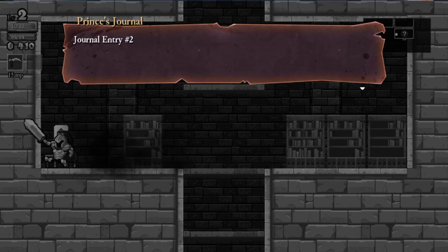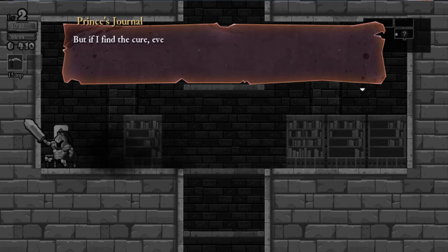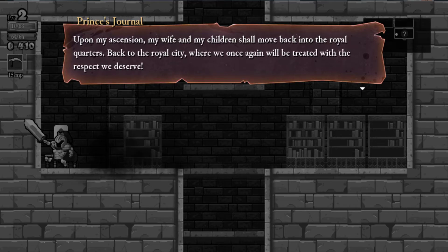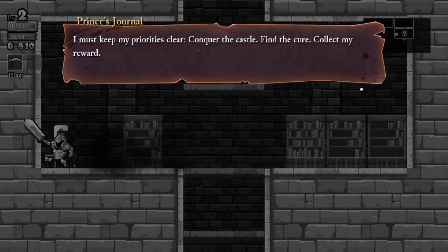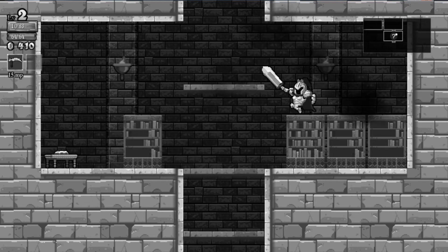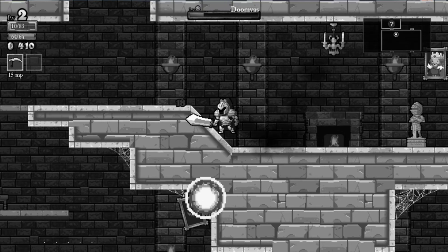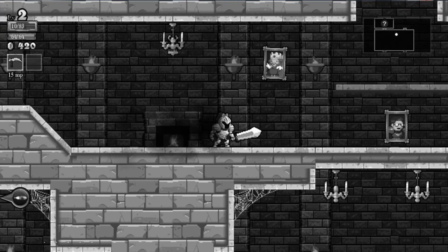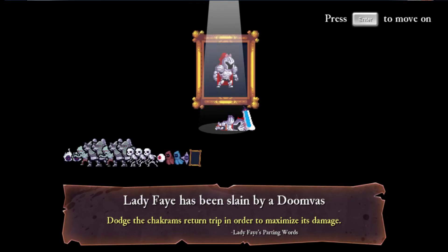We have another book — journal entry number two: 'Although I am the eldest child, I am not my father's favorite. I always knew he planned to leave me with nothing. But if I find the cure, everything will change. The victor will earn nothing less than the throne. Upon my ascension my wife and children shall return to the royal city and be treated with respect. I must keep my path clear — conquer the castle, find the cure, collect my reward.' And he got me — that is the end of Lady Fay.